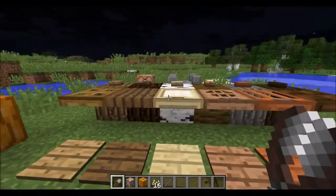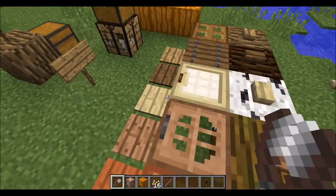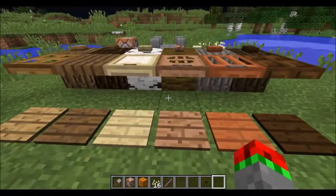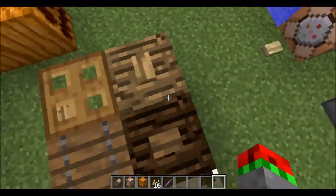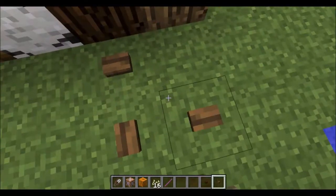Also, they've added a lot of new trapdoors, buttons, and pressure plates for all six types of wood. And you can also now place buttons facing any direction, like this.